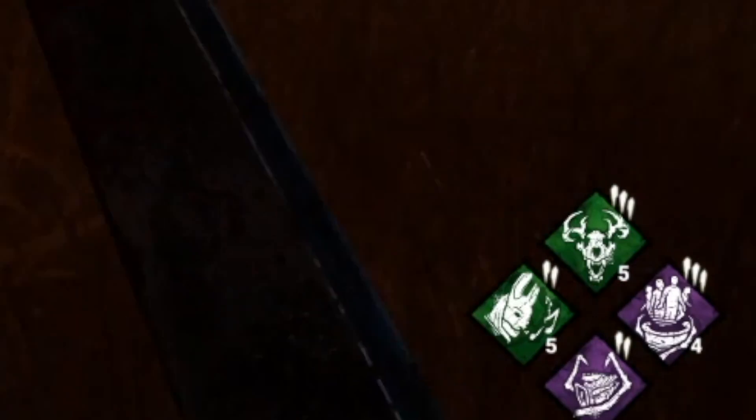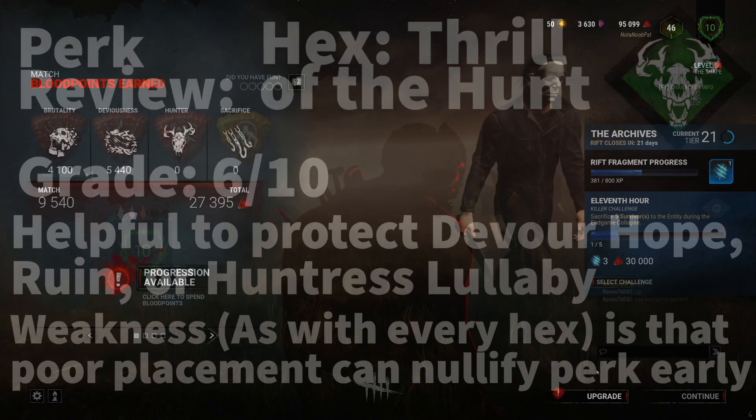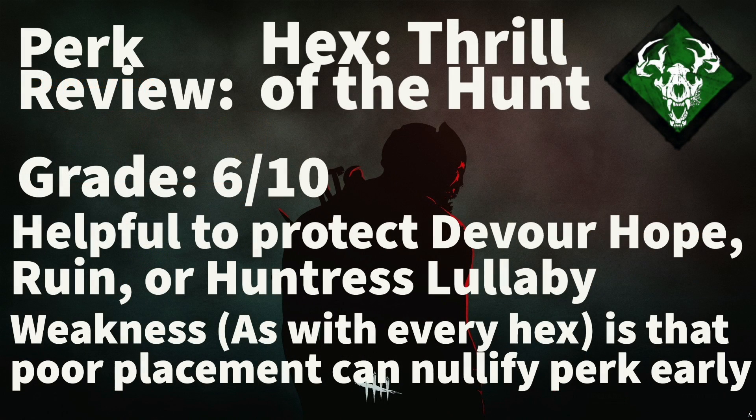Without this perk, it is highly unlikely that 3 hex totems stand at the end of this game. So let's give it a grade. I like Thrill of the Hunt, but I give it a 6 out of 10. It's helpful to protect your Devour Hope, Ruin, Huntress Lullaby, or any other hex totem, but it still really isn't useful enough to use on its own. You have to pair this with another powerful hex to make this perk worth using. The obvious weakness with every hex is that poor placement at spawn can have it broken within a minute or two, and then it's dead weight.